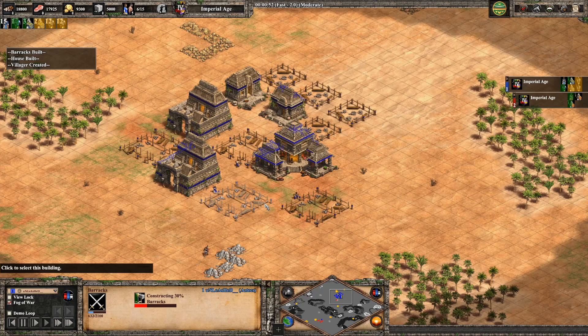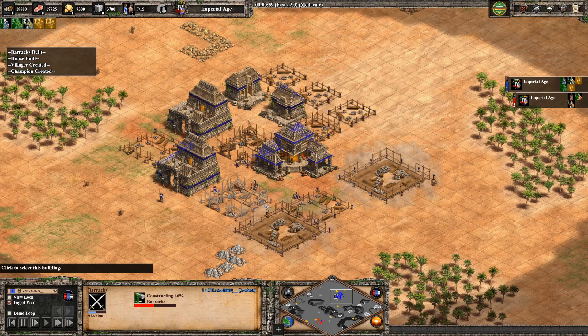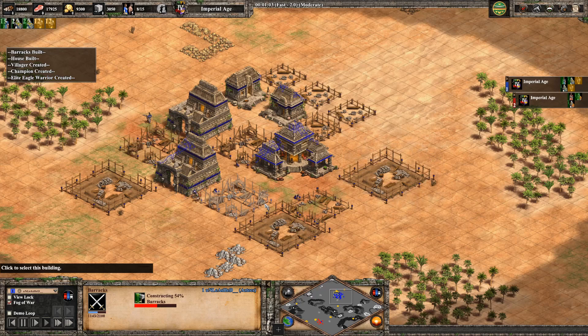For the second barracks built, I'm going to queue up three eagle warriors, send them directly to my opponent's base to rush, and then switch to full champions to defend my base.